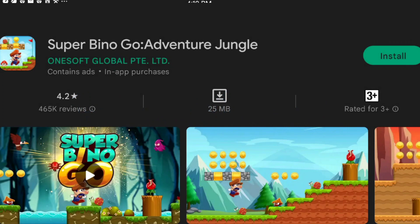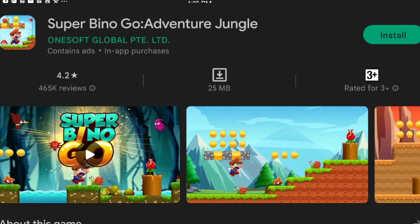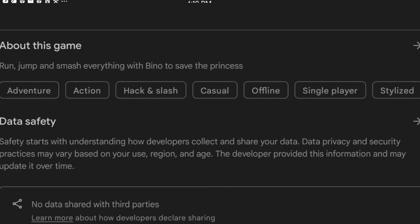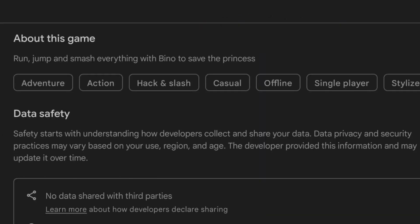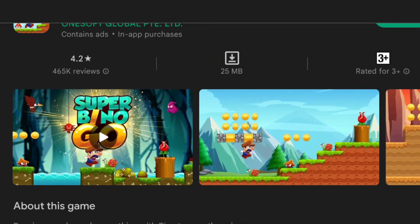Super Bino Go Adventure Jungle with a 4.2 rating and 165k reviews. About this game: jump and smash everything with Bino to save the princess. Let's see if the game is actually good or bad.